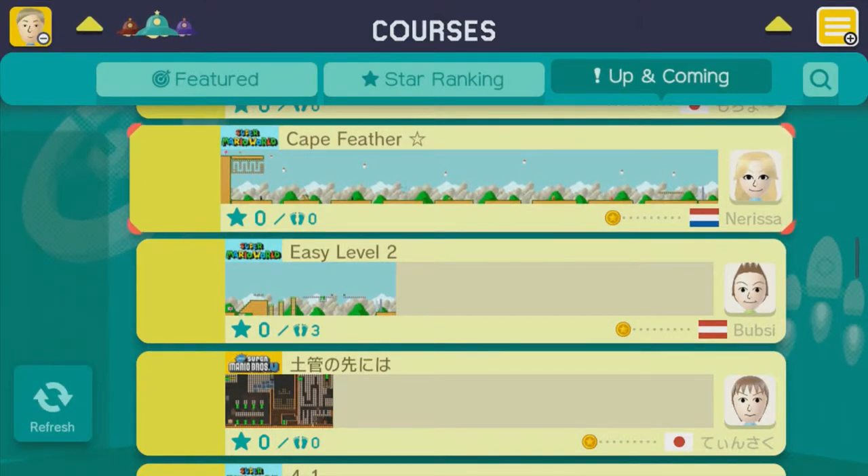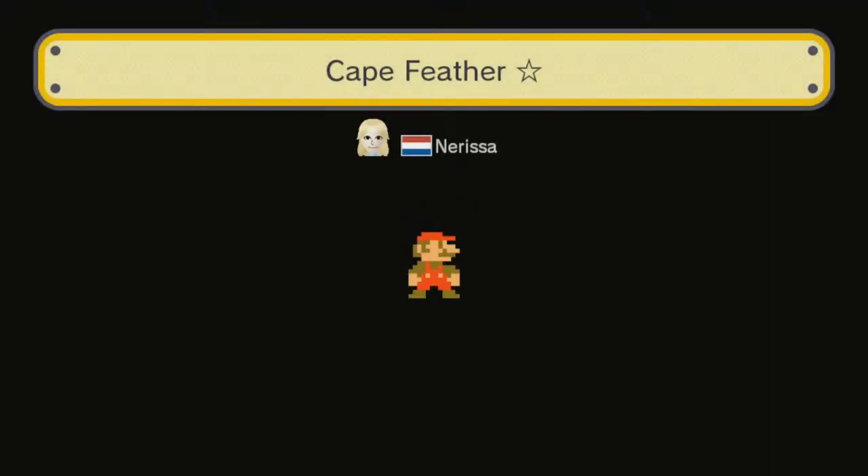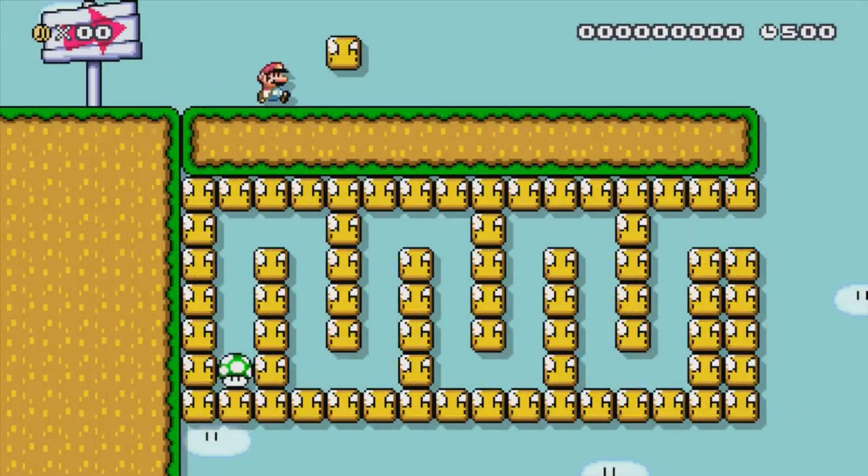So we're going to go to Cape Feather. Let's play it. Now I do have to stick within the same kind of theme, so everything I play has to be Super Mario World. Obviously since I can't update it, like I can't switch it halfway between it.